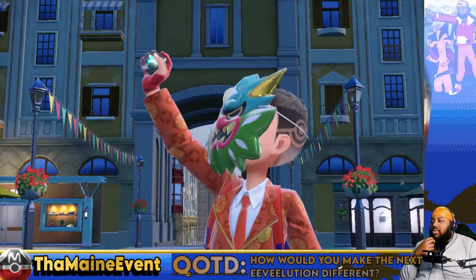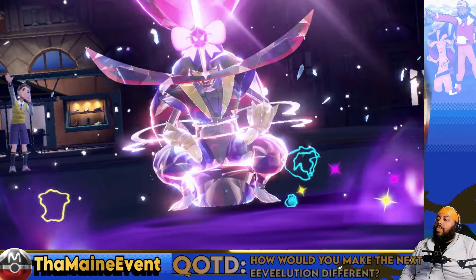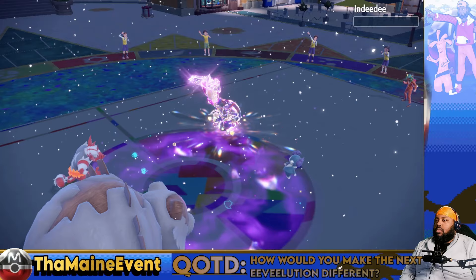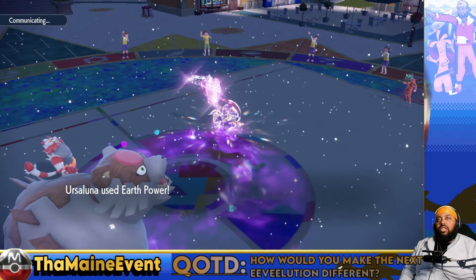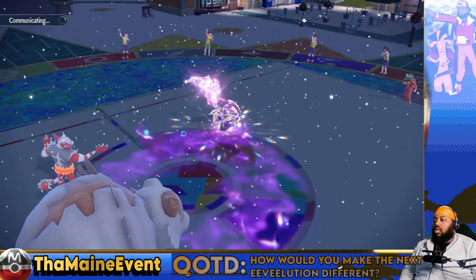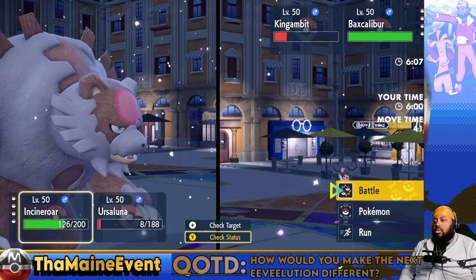Gildy and DD, and then we see what comes in. Is the Gambit Terastallizing? I'm okay with that because this damage is still gonna be really good. Tera Fairy - uh oh, that's not great. Are you AV? This doesn't kill. Yeah - Malamar's spread moves don't actually hit the Gambit with Tera Fairy. That's so much damage - you're definitely not AV at all. Backs - I can handle that. You're definitely not AV at all.